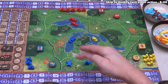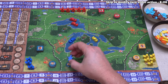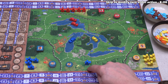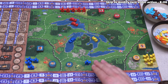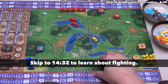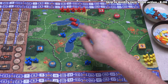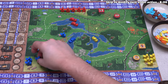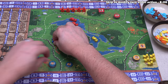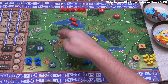Blue places an outpost and then swaps it for a woman token from their home territory — the outpost becomes a warrior again in the home territory. Blue uses their three movements to place one guard and two woman tokens in the fields for future vegetable harvesting. Note that you cannot move a warrior that has already moved back into your home territory within the same turn. Blue ends their turn with one guard and two women tokens placed on the map.